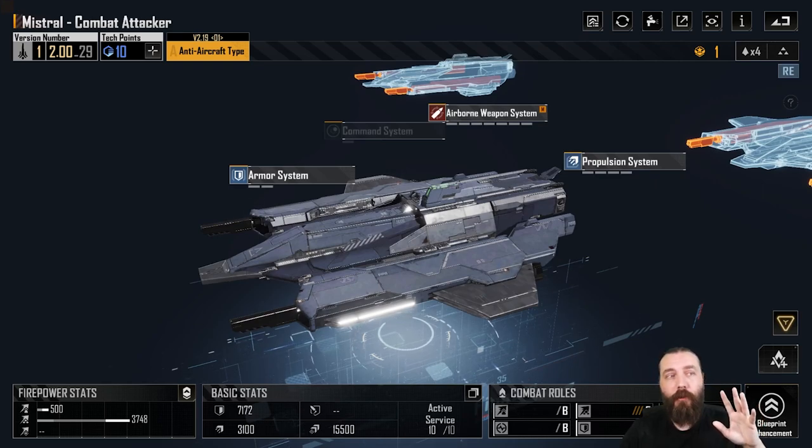We'll jump into it and I'll talk about the Mistral now — I think that's all the ships bar the Thunderbolt. I can do a basic one on the Thunderbolt, but I can't do one with all the modules because I don't have them all.